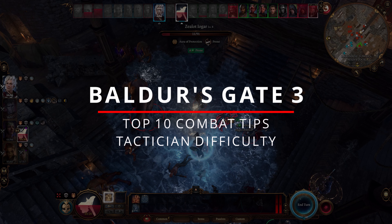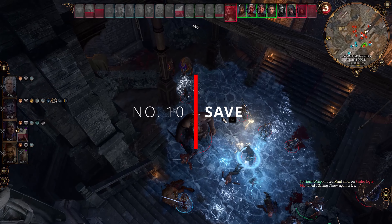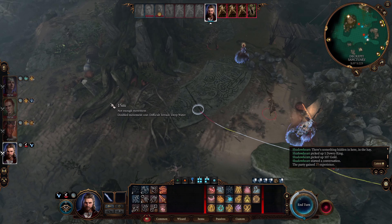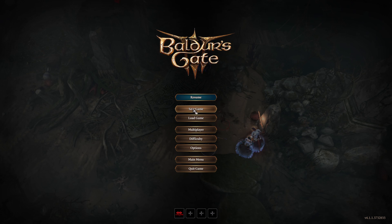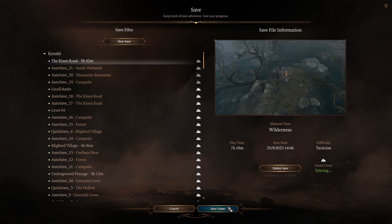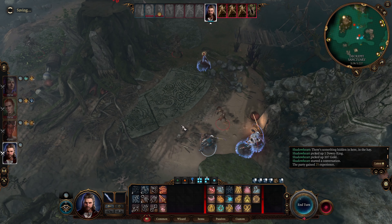I'm ranking these tips by their importance. Starting with number 10: Save. Saving your game regularly is important outside of combat, but you can also do a save during combat which is nice. If you do not think you are about to enter a difficult combat and you haven't made a save, fear not — you can save the game anytime during combat.